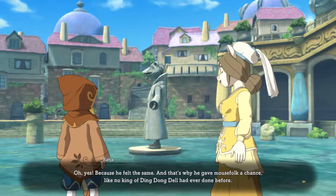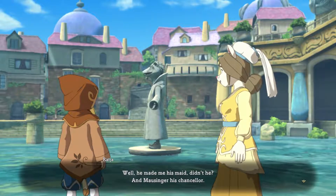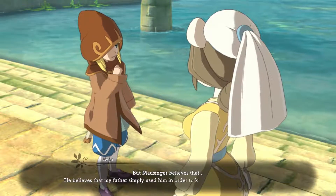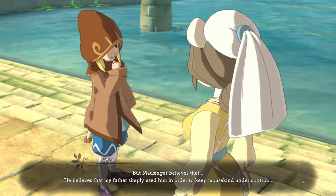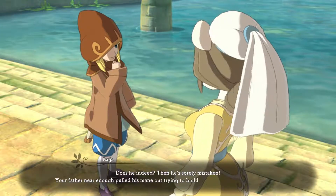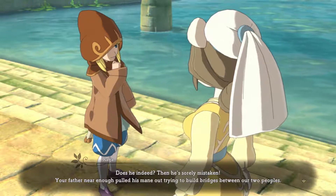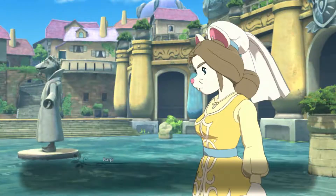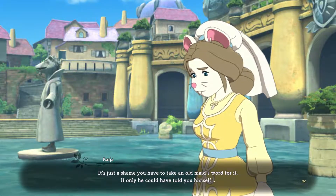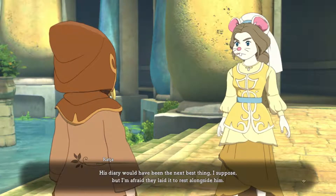That's why he gave Mousfolk a chance like no king of Ding Dong Dell had ever done before. He made me his maid, and Mousinger his chancellor — such things were unheard of at the time. But Mousinger believes that my father simply used him to keep Mouskind under control. Then he's sorely mistaken. Your father near enough pulled his mane out trying to build bridges between our two peoples. It's a shame they laid his diary to rest alongside him.